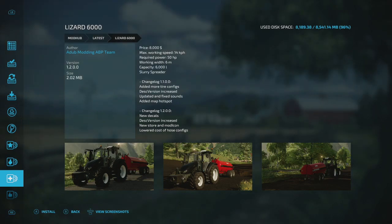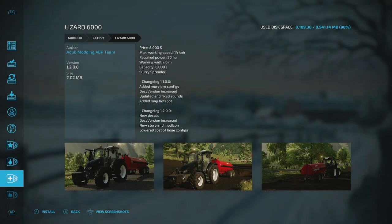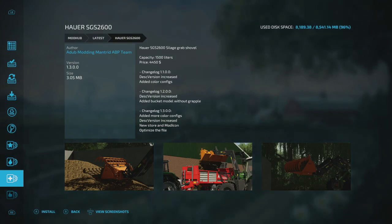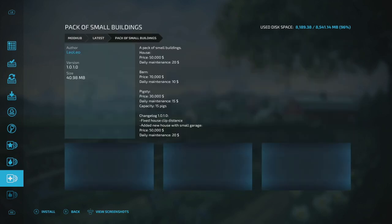The Lizard 6000 is ready for an update with two changelogs — the most recent shows new decals, description updated, version increased, new store mod icon, and lower cost of post configuration. The Hower SGS 2600 is also an update — changelog v1.3 adds more color configurations, description version update, new store icon, and optimized files. They basically cleaned it up and removed some unnecessary data.